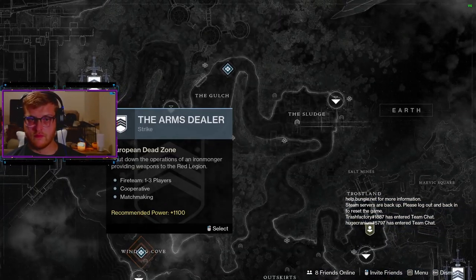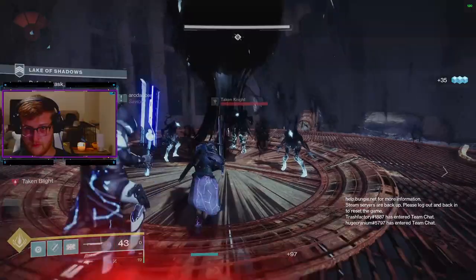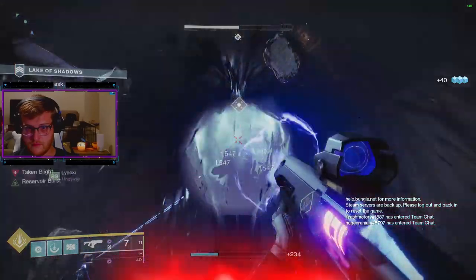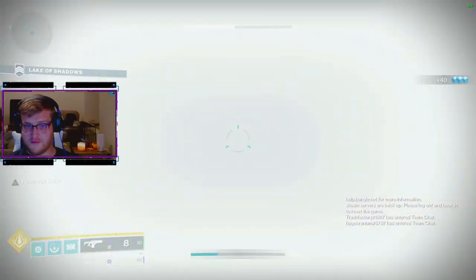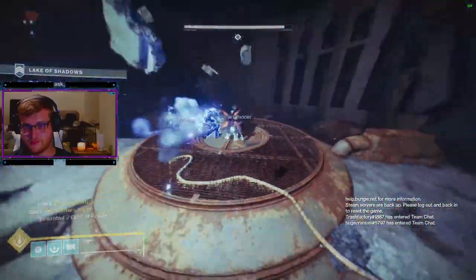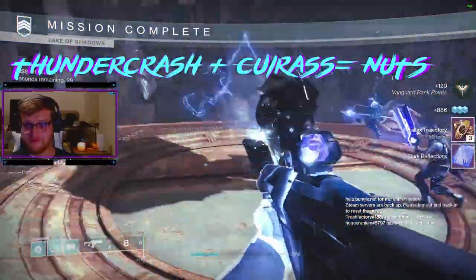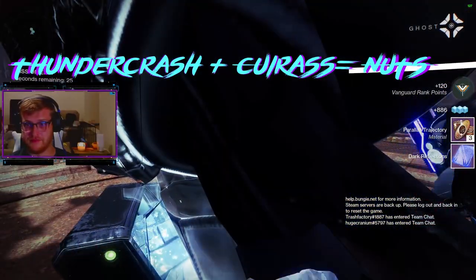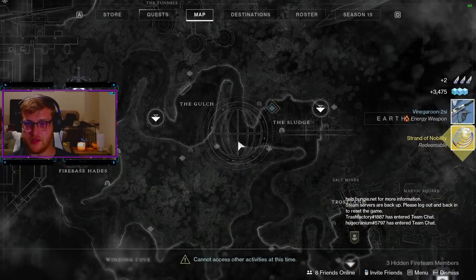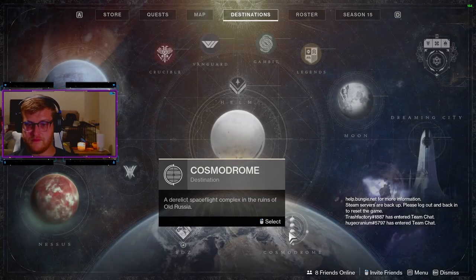After completing the Astral Alignment objectives, you then have to do three strikes: the Glassway, the Disgraced, and the Lake of Shadows. Upon completing each strike, you'll get something called a Strand of Nobility, which shows you that you completed the quest step, and then you can continue on to the next strike.